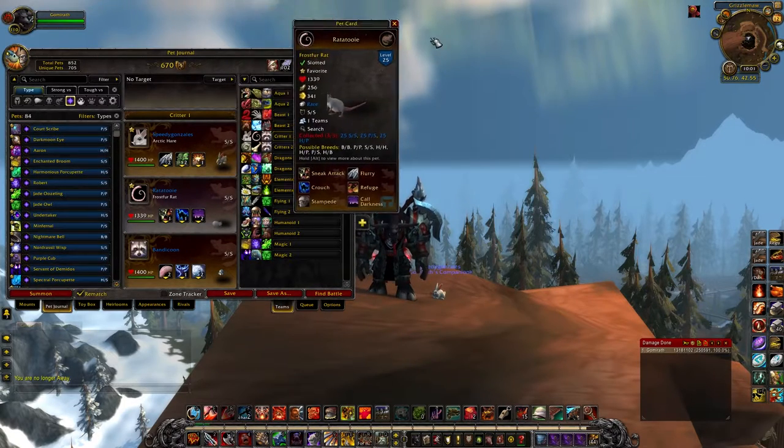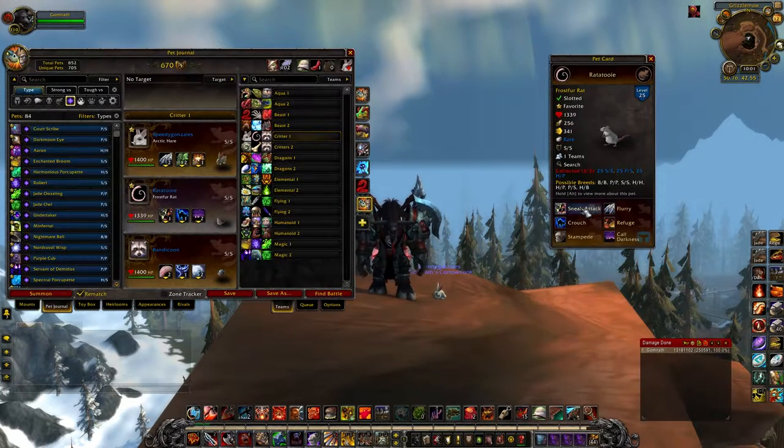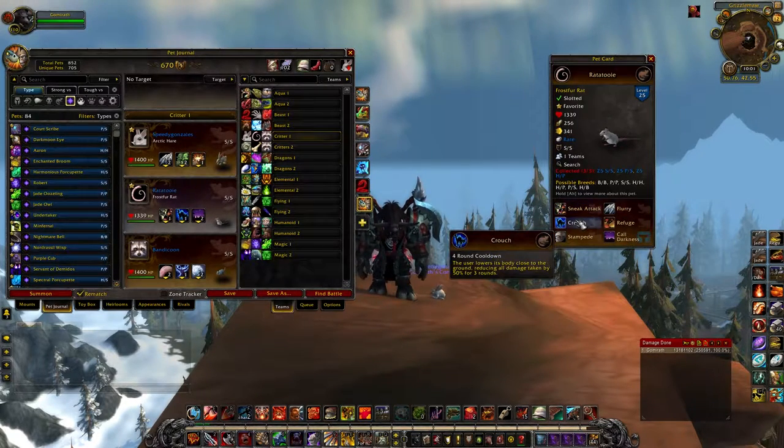The next pet I want to talk about is the Frost Fur Rat. The Frost Fur Rat and the Blind Rat are exactly the same — same breeds, same stats, same everything. I love this guy for PvP. He is a monster, because he has Call Darkness and Sneak Attack, which synergize really well together. And you combine that with Crouch.